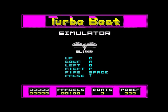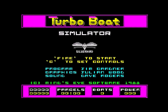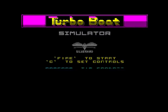A lot of ZX Spectrum users back in the day used M for fire, maybe because it was the rubber key Spectrum and it didn't really have a space bar — just a small break/space key. That's why M was the chosen fire button. But I had an Amstrad which did have a space bar, so I used QAOP and space. Right, we've set our controls — push Enter for pause, push fire to continue.